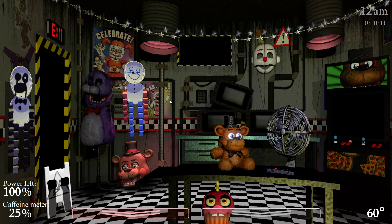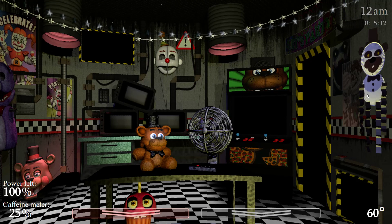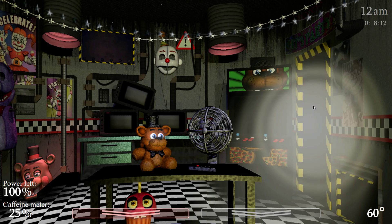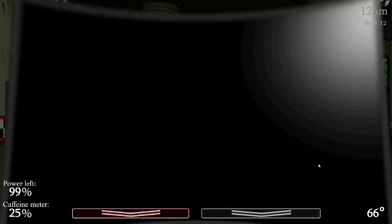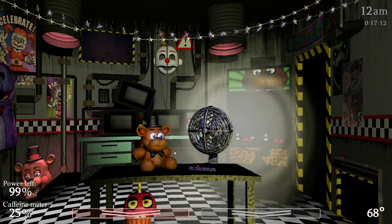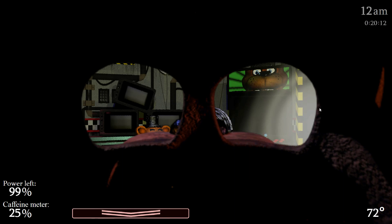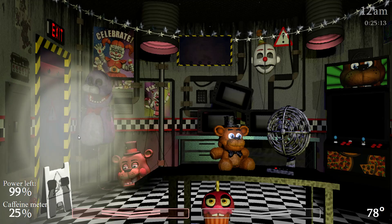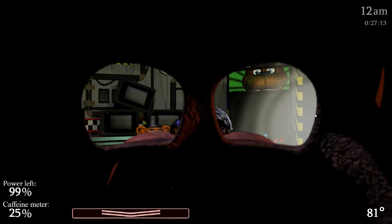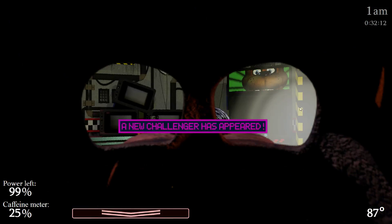Just close the doors, put on the mask, and shine the light in the hall. Okay, the Paper Pals are there — click those. Cam five. Put on the Freddy mask. Oh, spawn character — you're so annoying, Prize King.